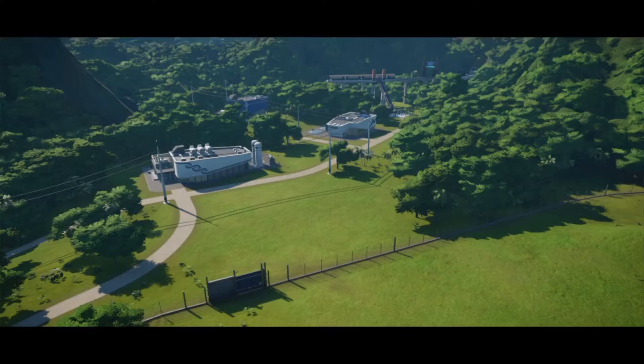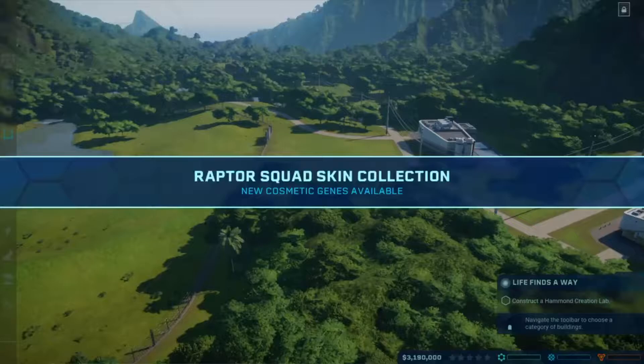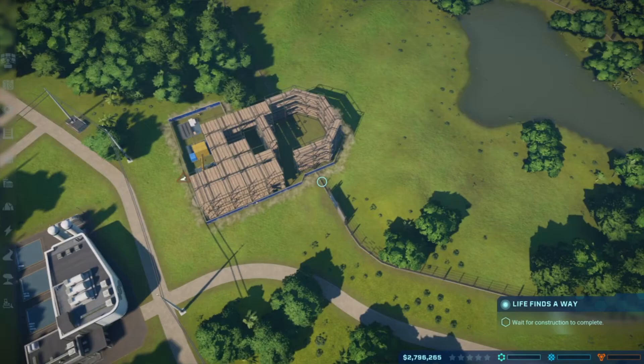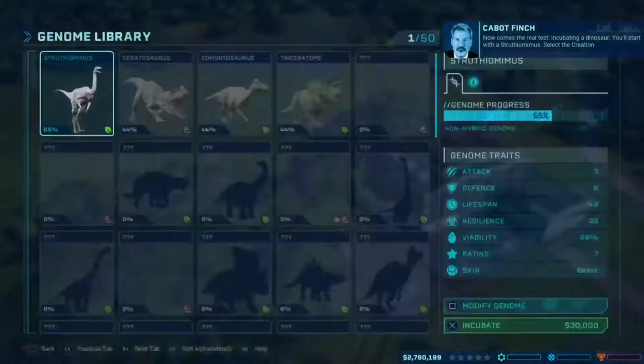I have played this before but I decided to restart it so I could go back to the tutorial and start a new beginning. Public relations and crisis management — I'm here to help you. You'll start by building a Hammond Creation Lab. I might just fast-forward this because it's just the boring tutorial.